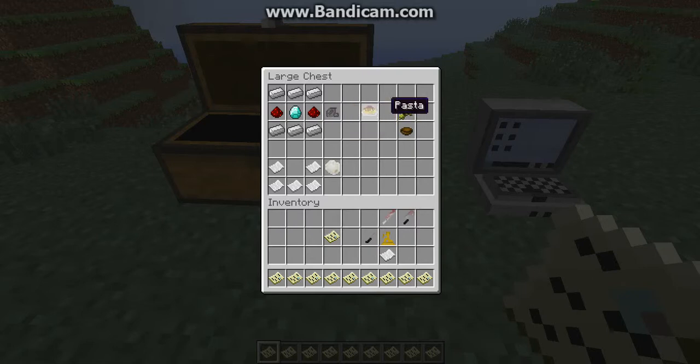Here we have the pasta — it's kind of a pun. You take 1 wheat and 1 bowl. Here's the diaper, because who knows, maybe you'll poo your pants because of how scary this mod is. It takes 5 paper arranged in a diaper-like fashion.